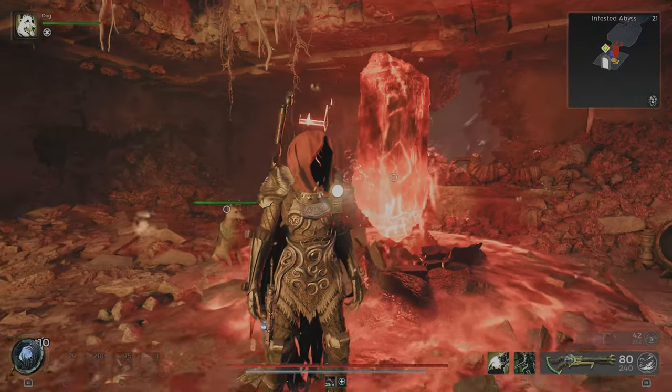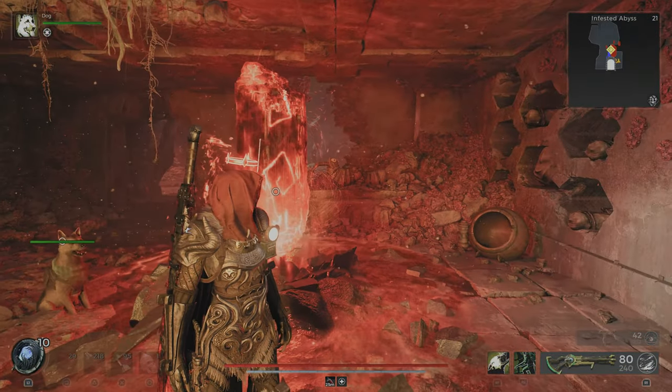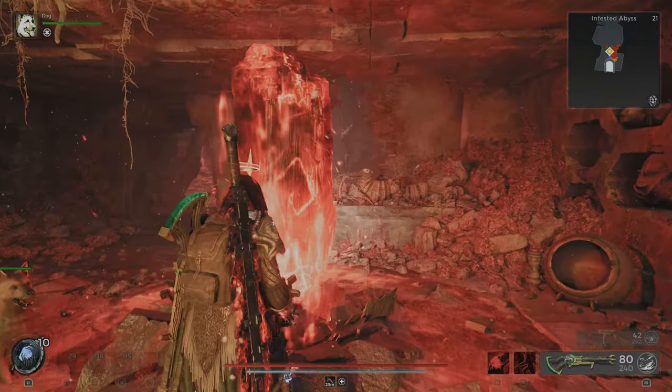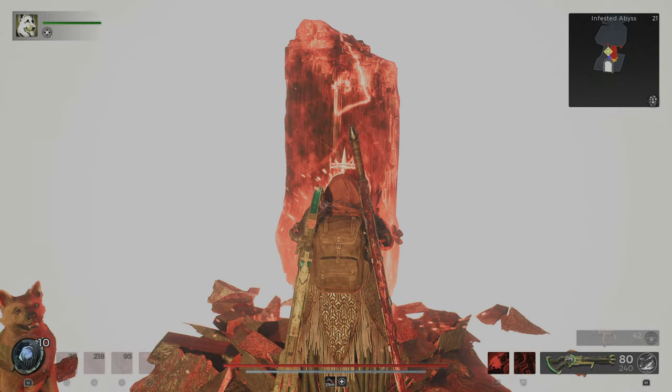Hey guys it's LSD789 with another video. I want to show you how to get the Profane Heart. It's a new relic in the game. For that you need to have the Invested Abyss as a side dungeon. It's a new Yeesha map in the DLC.